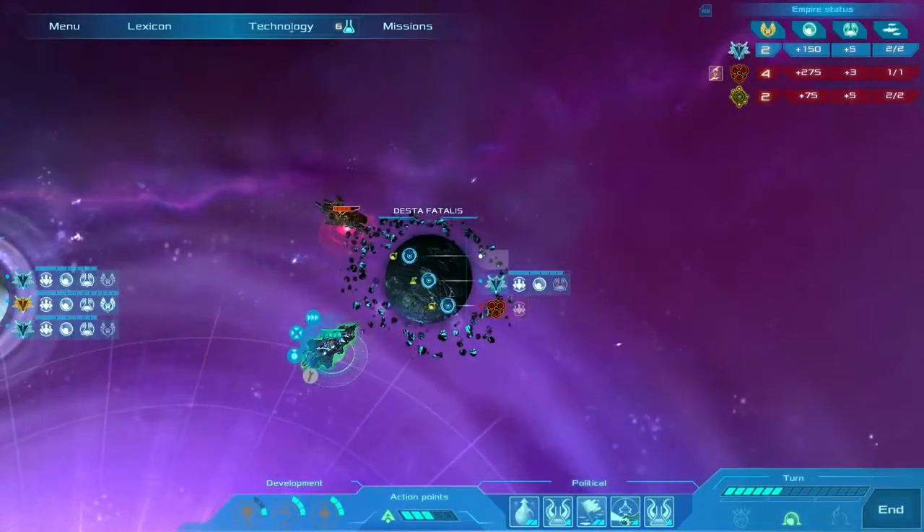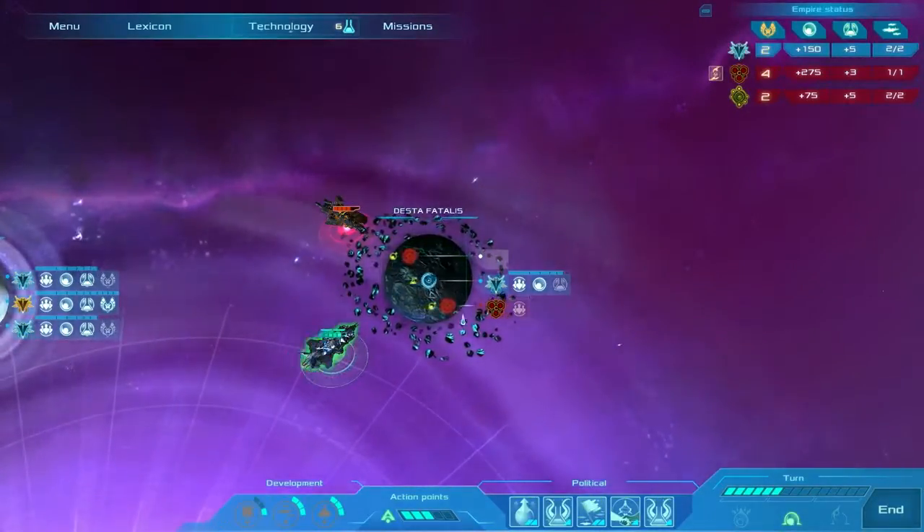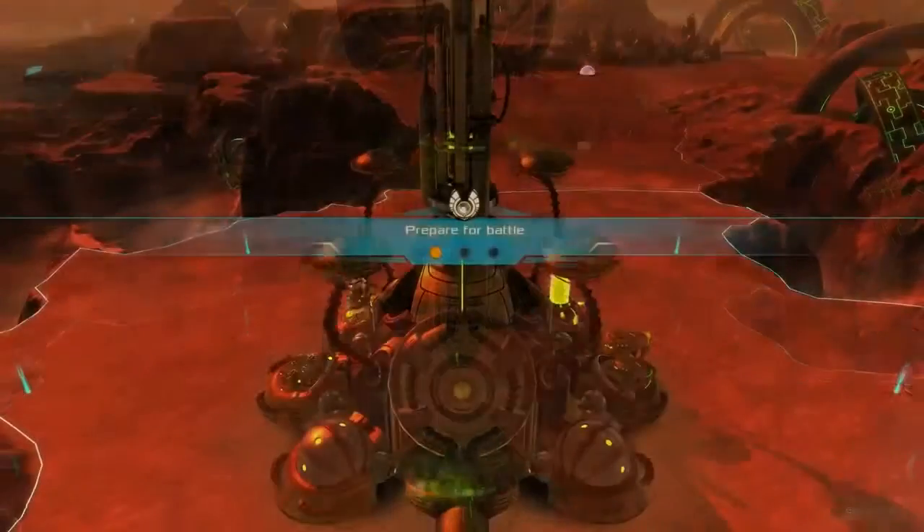To invade you'll use an action point to launch an attack on a landing zone, picking between three maps for the battle and entering into tight classic RTS action.